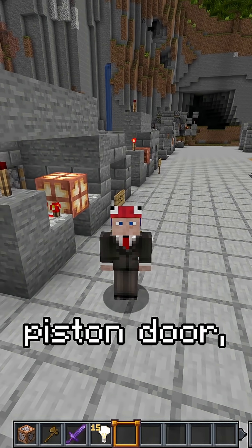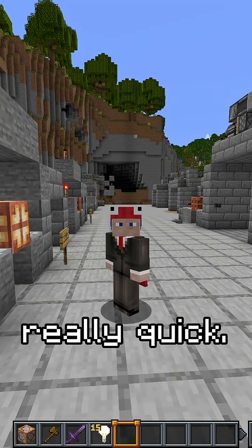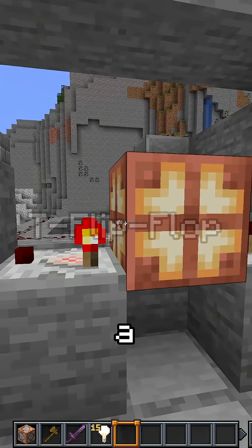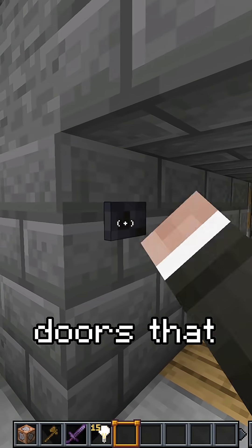Before we go on to the next piston door, I just want to show you this. Let me explain what that is really quick — some people might already know it — but this is a T flip-flop. It essentially converts a button signal into a lever signal, because for all of the next doors that we have, we have a button.